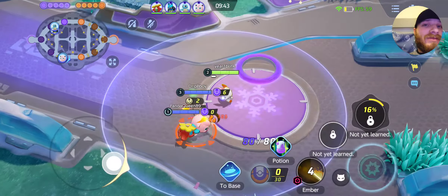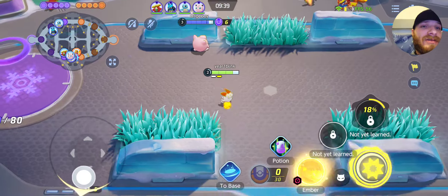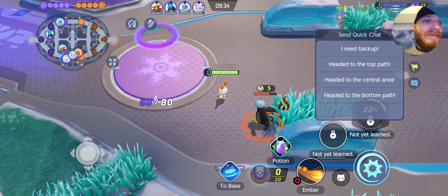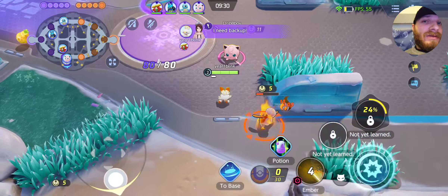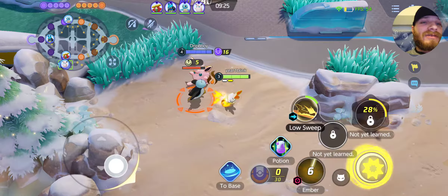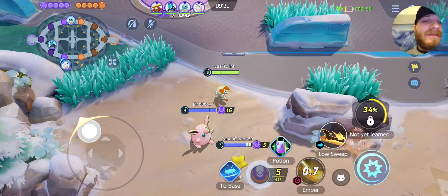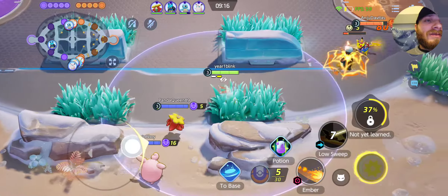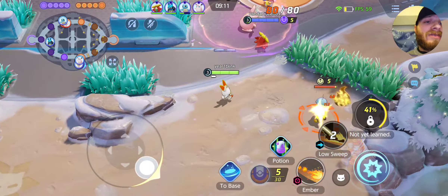Lucario can help that guy at top whenever he needs it. But there are too many people down here — why are you stealing my stuff, dude? Come on, man. What a teammate. Now I'm under-leveled.